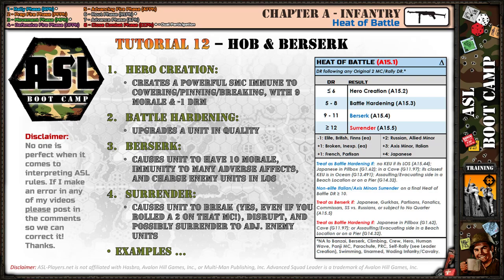Battle hardening is pretty simple: the unit — squad, half squad, or leader — gets upgraded in quality. So a first-line unit would go to an elite, a second-line would go to a first-line, and so on. For Berserk, a unit gets bloodlust — they have ten morale and are immune to many adverse effects similar to a hero, such as pinning. They charge the nearest enemy units in their line of sight.